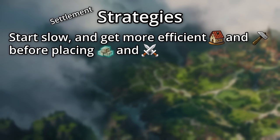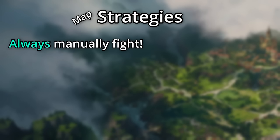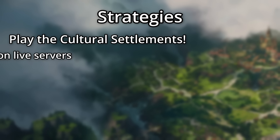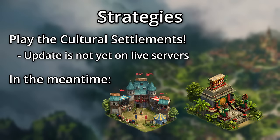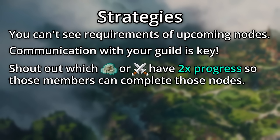For your settlement, it's all about starting slow and getting the more efficient buildings built before placing your goods and military buildings. If you don't build up your settlement first, you'll find yourself running out of coins and supplies pretty early on. On the map, you'll want to always be manually fighting to avoid losing units. Remember to use terrain and unit bonuses to your advantage, and focus on killing one unit at a time instead of just damaging all the enemy units. Also make sure you play your cultural settlements — the main settlement buildings will soon be providing attack boosts to your units in incursions. In the meantime, your tourneygrounds and forgotten temple from the guild battle rounds and guild expeditions respectively will also be able to help out a bit. Additionally, you're unable to see the exact details of nodes you haven't reached yet, so communication will be key. Shout out in your guild chats which goods or units have the doubled progress, so that your guild members with those specific resources can participate on those nodes.